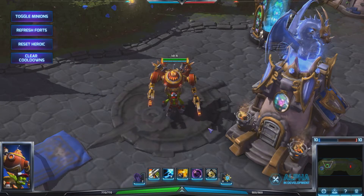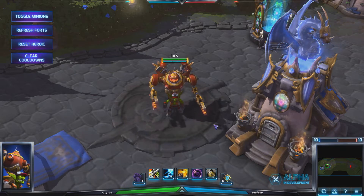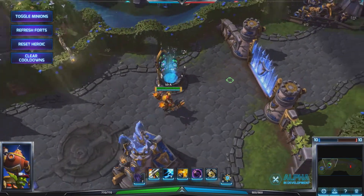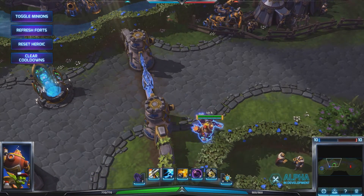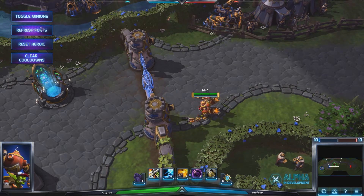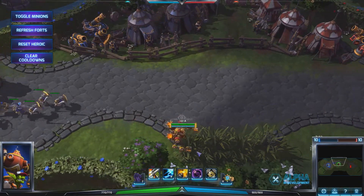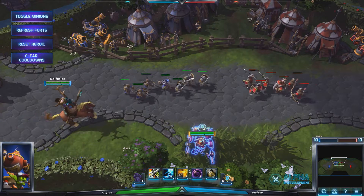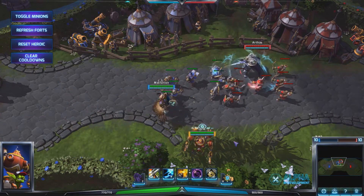Alright, so here we are in tri-mode with Gazlowe. Why don't you tell us a little bit about him and his abilities? Gazlowe is a funky specialist hero. He has a lot of really unique abilities. He's very focused on area control, and he's very good at jungling, but that's just kind of a byproduct of his abilities. He can do a lot of area control, a lot of pushing, a lot of jungling — he's very, very diverse. The only thing he's bad at is very dynamic team fights and head-on fights.